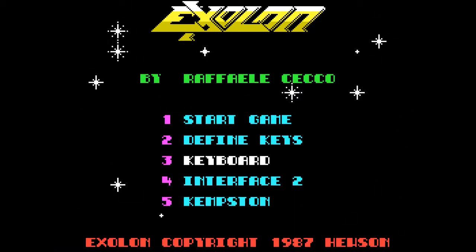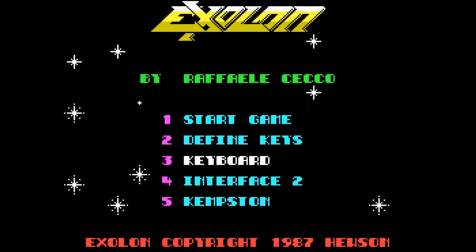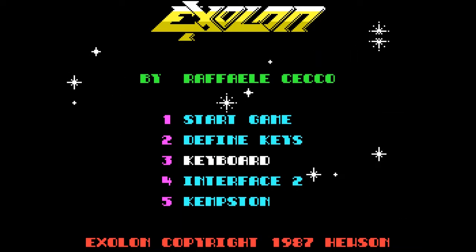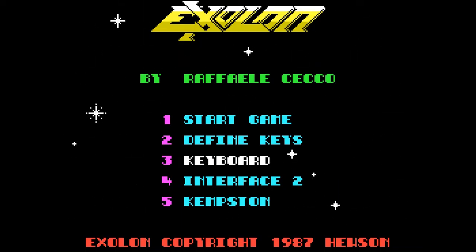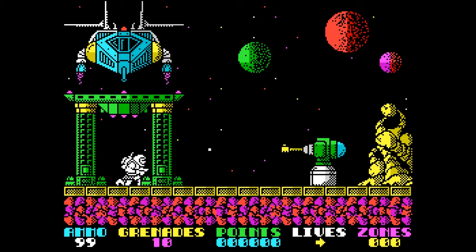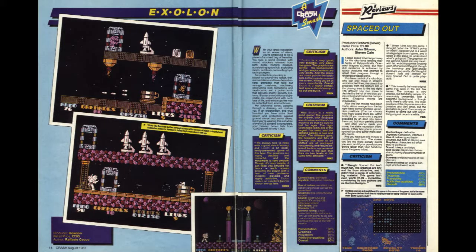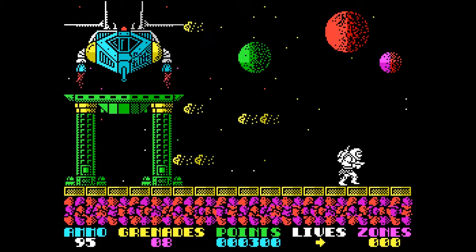Published by Hewson Consultants in 1987 for both the 48k and 128k ZX Spectrum, the game stars the Torque of Avalon, a space-age hero fighting to free his planet from alien invaders. The arcade action of the title proved to be very popular with the game magazines of the time. Crash Magazine gave Exolon an impressive 90 score with many positive remarks about the high quality of the graphics and use of colors.